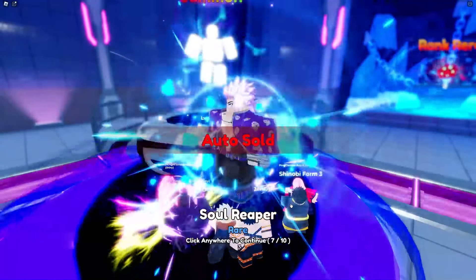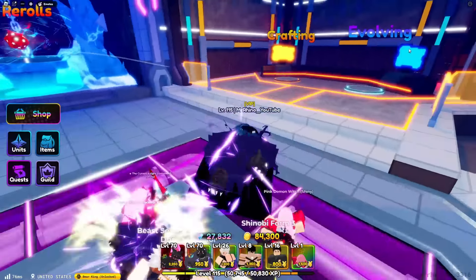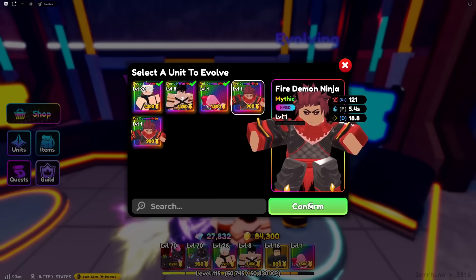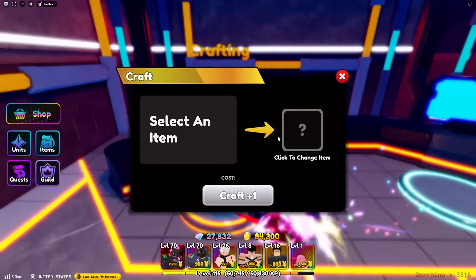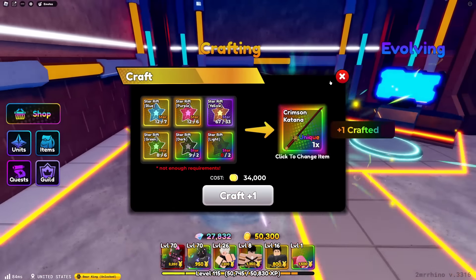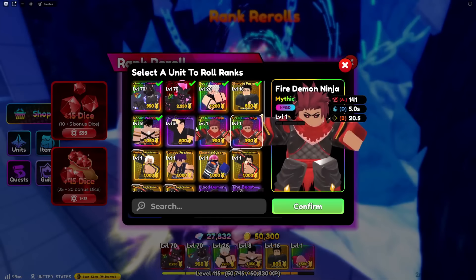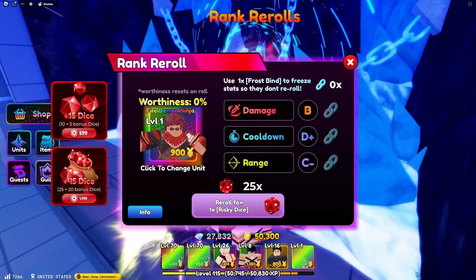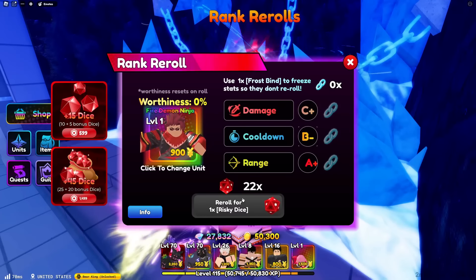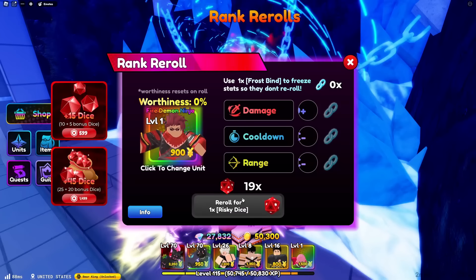All right guys, let's check out this brand new mythic fire demon ninja. What do we need to evolve? We got two — he's hybrid. We need Crimson Katana and we literally got enough. You can literally evolve him. Why do I have no Frostbind on this account? Having Frostbind on this account will actually be nice because I'm about to evolve this guy and I do not want to trash his stats.